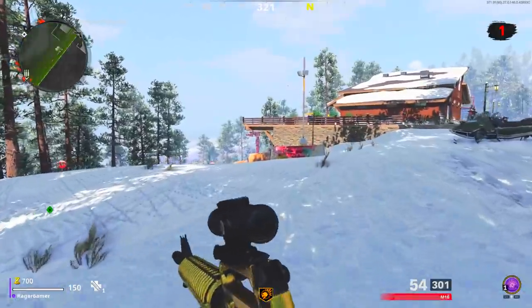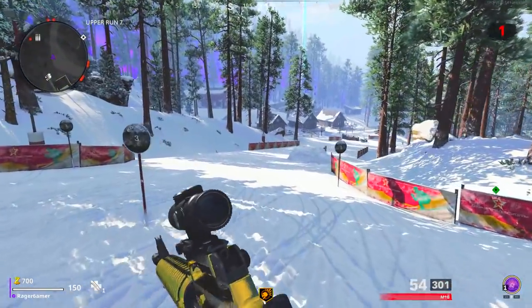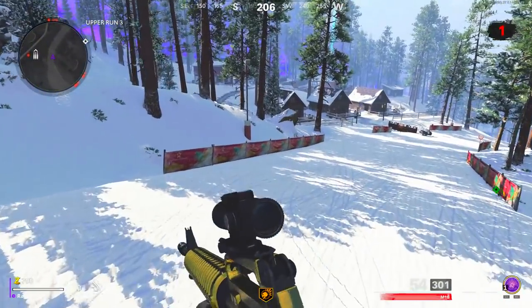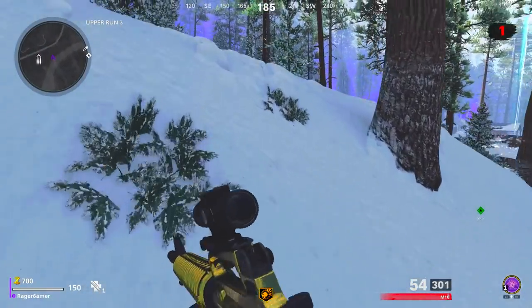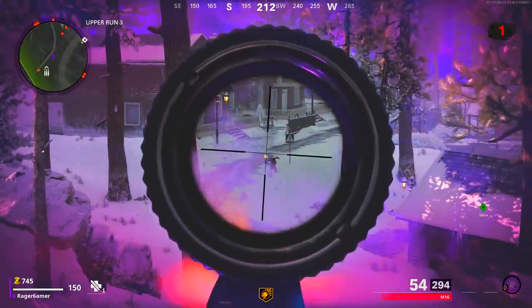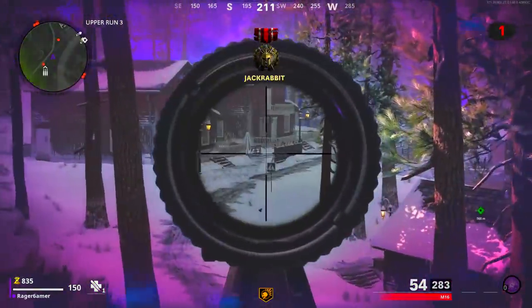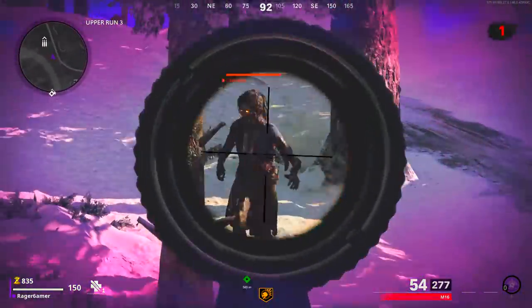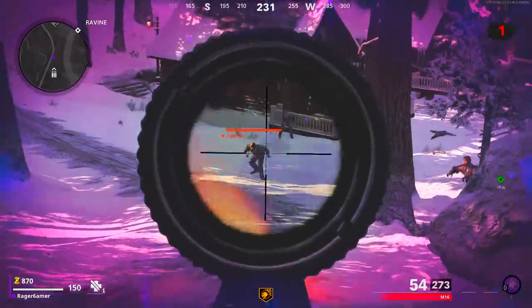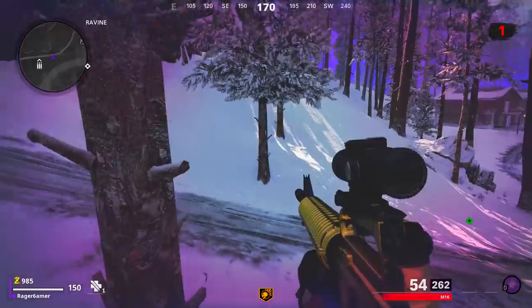Sometimes zombies only spawn in once you get close to them, even if they appear as red dots on the map. If that happens, move in to trigger their spawn, then step back to long shot distance before getting the kills. Repeat this process around the whole map. You should be able to complete the entire challenge in round one of Outbreak, or at least get the bulk of kills and finish in the next region. Comparing both methods, zombies is definitely easier — you can probably get this done in 20 to 30 minutes using the Outbreak strategy.